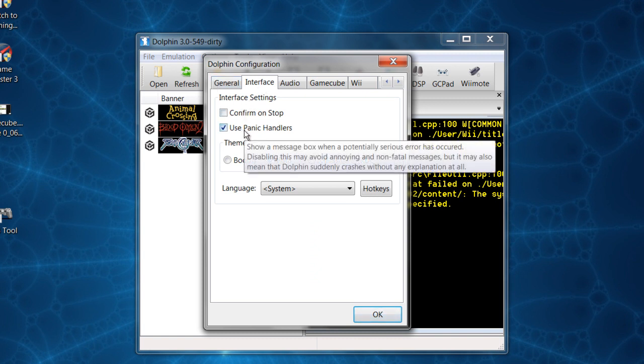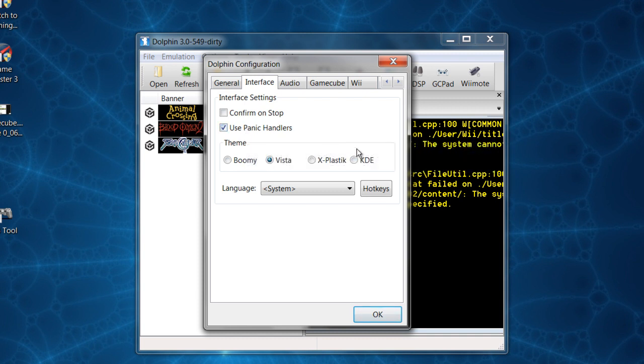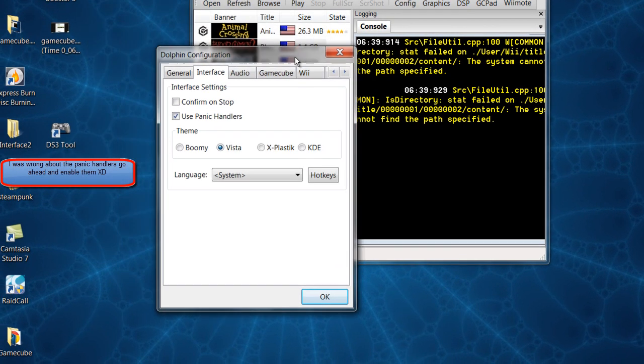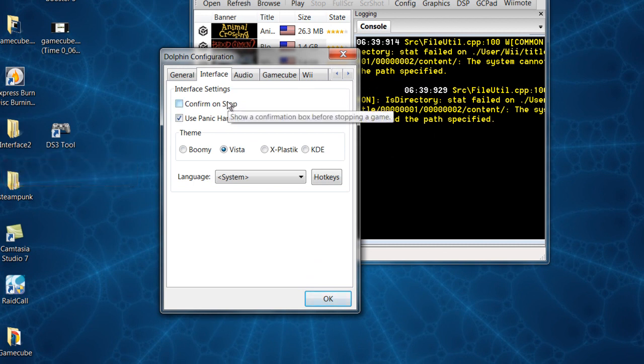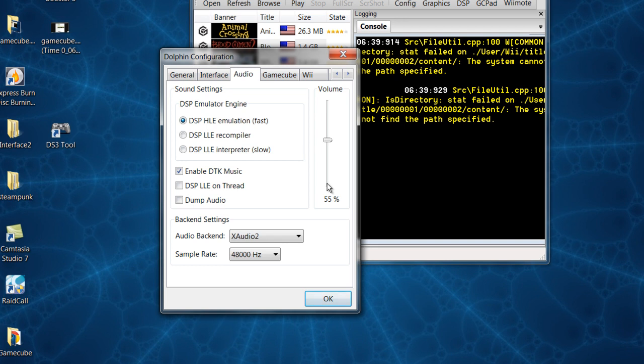In Interface, turn off Panic Handlers — you don't need it unless you can run at 100%. I actually turned Panic Handlers on and it slowed me down quite a bit. These next options are just themes for Dolphin — just mess around with the icons and stuff. 'Confirm on Stop' shows a confirmation box before stopping your game.